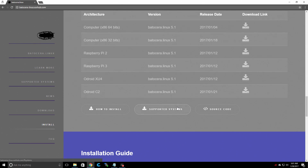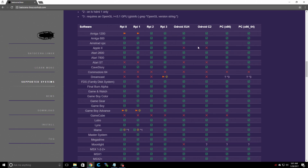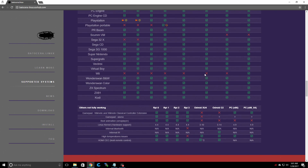Before we get started, everybody's going to ask me what systems work on it. Well, let's check that out. Looking at the Odroid C2 supported systems list: Apple 2 does not work, Atari ST does not work, Commodore 64, Dreamcast does not work. And I'm sure everybody wants to know if GameCube works — nope, and it will not work. But everything else does.